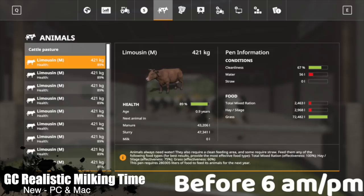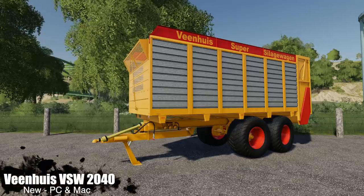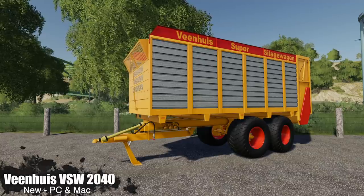Moving into new mods for PC and Mac, we have the Global Company Realistic Milking Time. Cows are milked twice a day — milk is now created at 6 a.m. and 6 p.m., and in between you do not get any milk like you do in base game. This mod is only usable in combination with Global Company and is only available for PC and Mac.